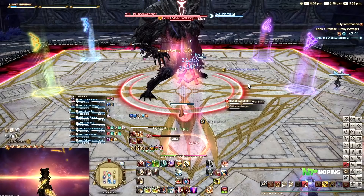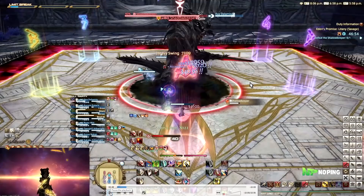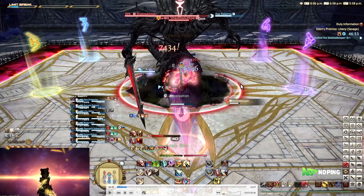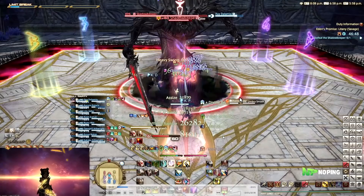So when you look at the Shadow, the left side of the Shadow is going to cleave. Because the Shadow is basically in the same orientation as the boss, nothing changes in this case. But if, say, the Shadow would have been on the D side and he cleaves the left side, he will cleave the north side of the arena — so South would have been safe. There will be better examples in the rest of the clear.